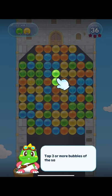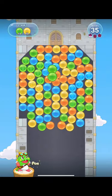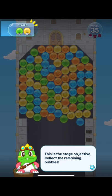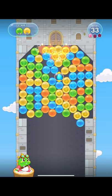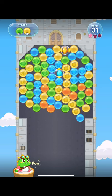What I didn't notice the first time around, when I was first doing this tutorial, was that every stage has a goal listed on the top left-hand corner — the objective. I was just focused on popping bubbles. I totally missed that. Apparently we were supposed to get 13 green and 15 yellow.